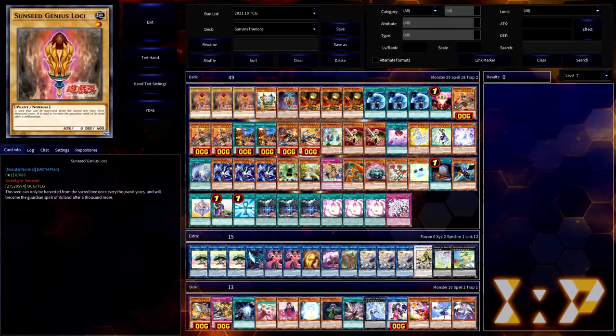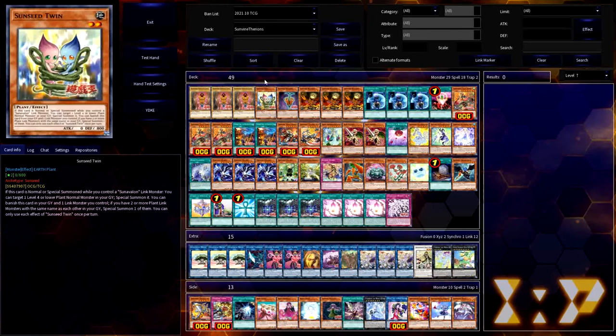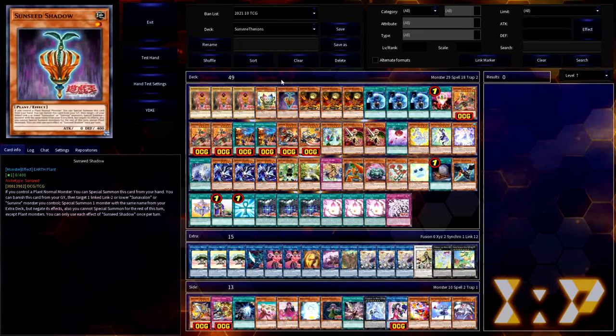Let's start building this deck with the basics: Sunseed Genius Loki. The Sun Avalon archetype is a group of plant link monsters that grow out of this Genius Loki — a level one normal plant monster that just exists. The other key Sunseed monsters are Sunseed Twin, which summons a Loki back from the graveyard whenever it's summoned while you control a Sun Avalon link, and Sunseed Shadow, a level one that can extend itself from the hand whenever you control Loki. Both these monsters also have graveyard effects that interact with link monsters, but their main purpose is their primary effects.